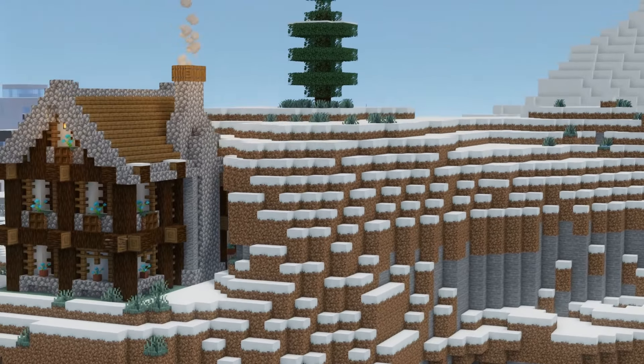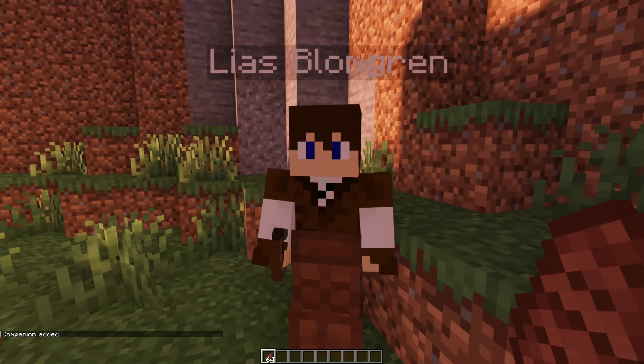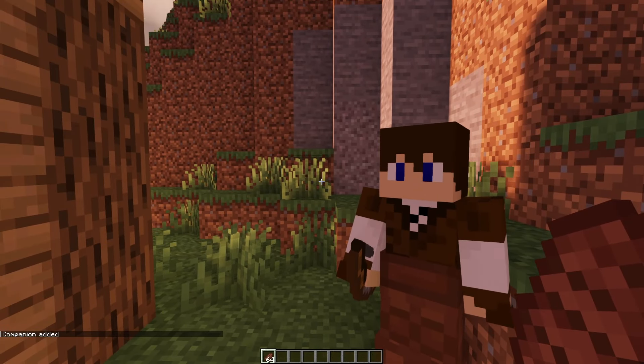You might also find small buildings here and there, thanks to a unique mod called Human Companions. The mod adds passive player-like entities which you can find in their homes throughout your world. Give them food to befriend them, whereupon they will essentially become your pet. You can tell them to fight, to guard, to stay, and you can even equip them with armor and tools.